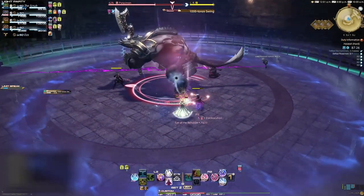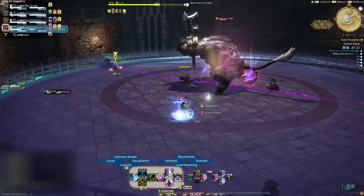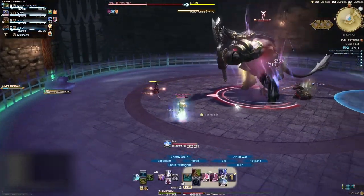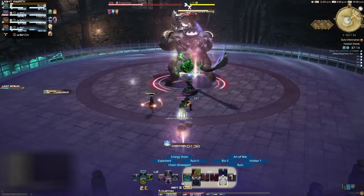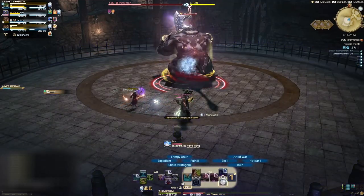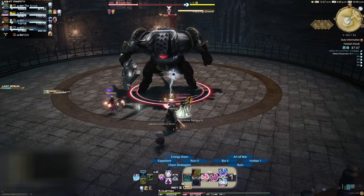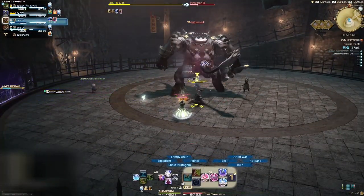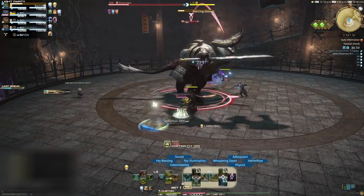The boss will then start casting 1000 Tonne Swing. This is an incredibly hard-hitting and completely unavoidable room-wide. To counteract this, you will need to interact with the mammoth activator, which is the device that the mammoth is tethered to at the other end of the arena. Once you finish interacting with it, the mammoth will stop in its tracks and create a blue AOE around itself. After the mammoth has finished casting the blue AOE, it will give you a giant shield that will help against the attack. If you don't get in the blue AOE in time, you won't get the shield and you might die. The boss will then turn to random players and perform Piercing Glower, a straight line AOE — just move to the side to dodge it. From here, the boss will repeat mechanics until it's defeated.